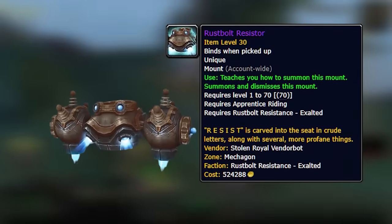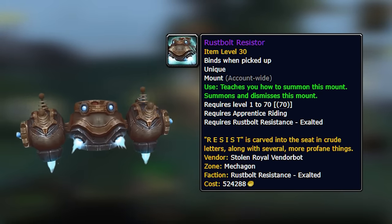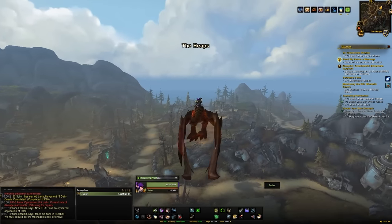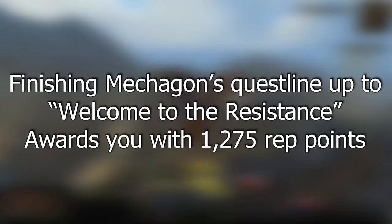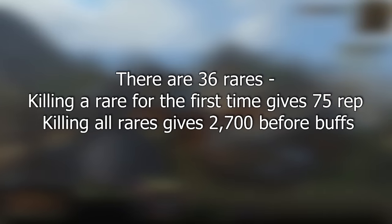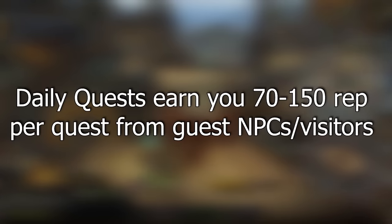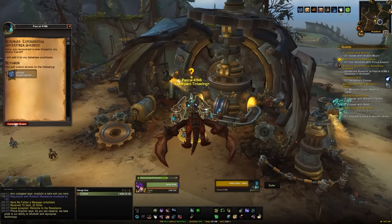The Rustbolt Resistor requires you to be Exalted with the Rustbolt Resistance and also fork over 420,000 gold, so it's quite expensive even after hitting Exalted. For gaining reputation, there are quite a few methods: the main storyline gives a chunk of rep, killing each rare spawn gives around 75 reputation, there are daily quests available — some from guest NPCs whose pool rotates daily, and some from static Rustbolt citizens.